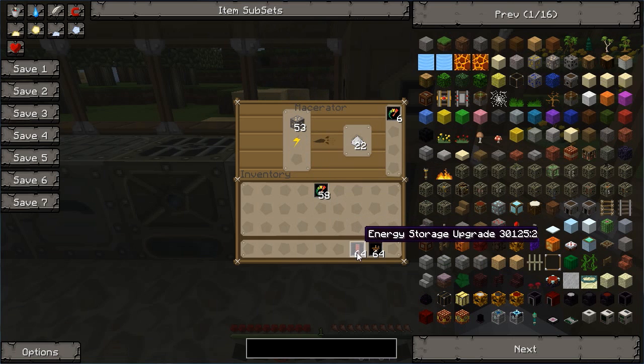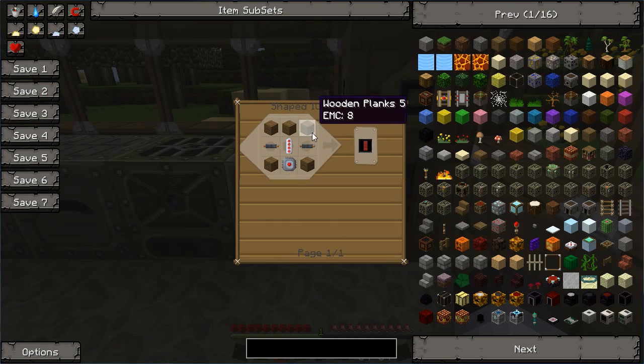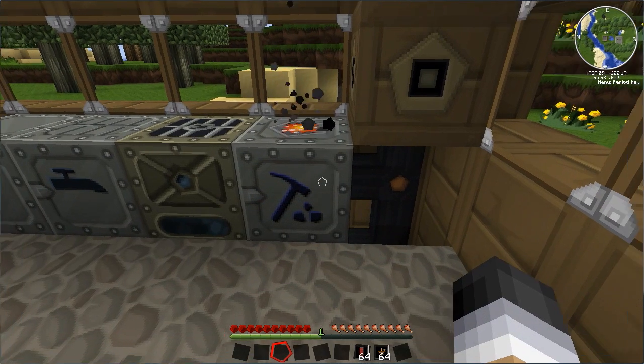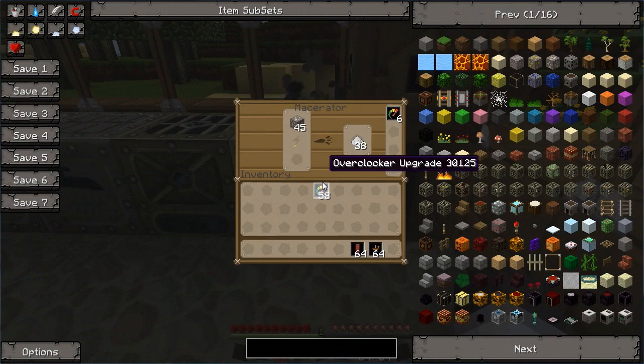So if you are wanting to go beyond this, you are going to need some energy storage upgrades. I have already shown you how to make all of these things — they were parts used in other machines and things you have made in the past, so you should have all of these if you have been following my guidelines of having spares. Or you can just go away and craft some more.